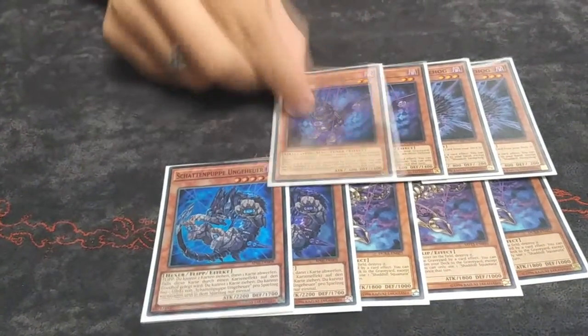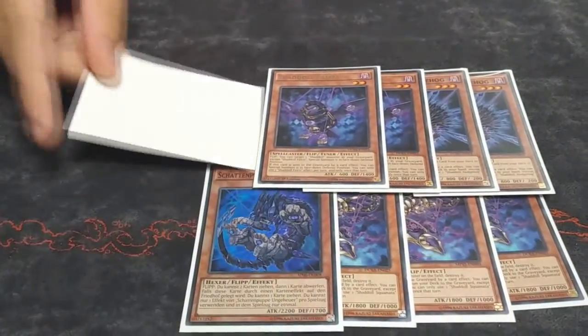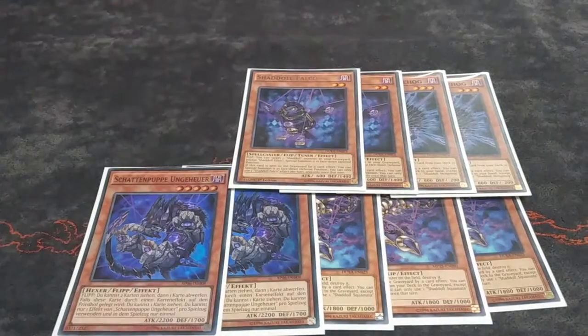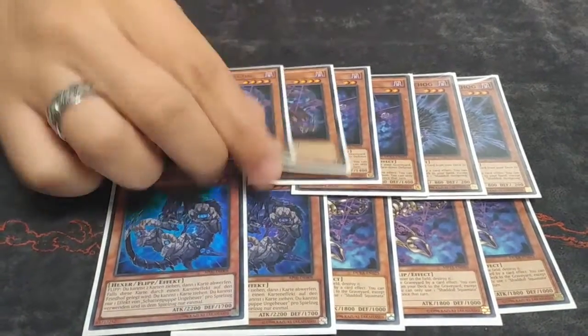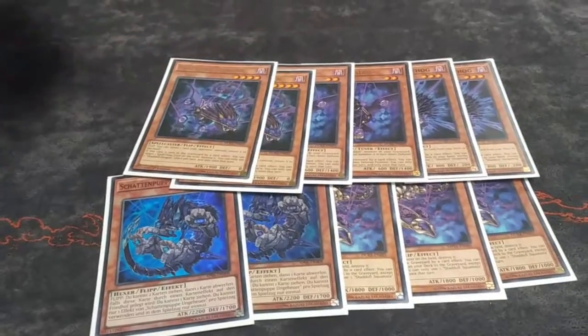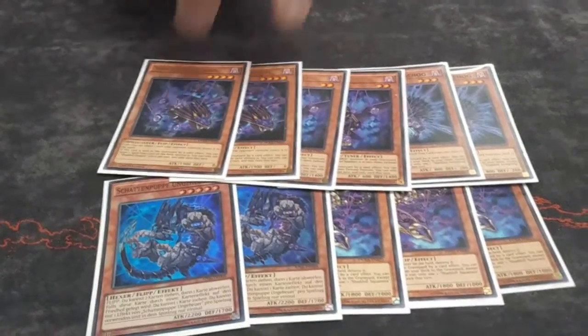Double Falco — if it's flipped it special summons a Shadow monster from your grave face-down in defense, so it lets you recur things like Construct or Winda or regular ones you need the utility of. Then Dragon — if it's flipped it's a Compulsory Evacuation for cards, and if it's sent to the graveyard by a card effect it's an MST. Since you're blinding second and about 66% of the meta is backrow-reliant, this gets value almost every time going second.